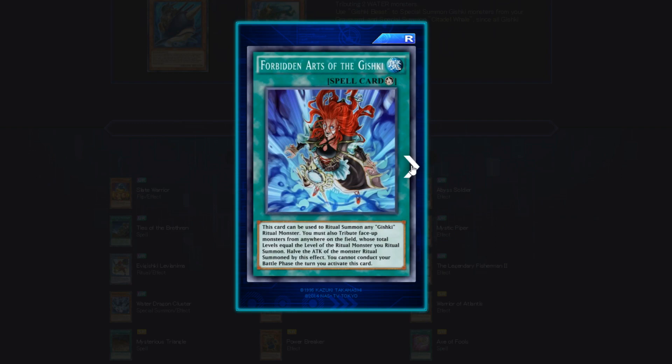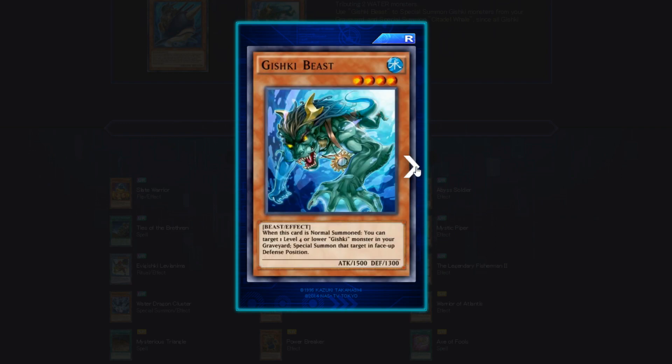Forbidden Arts of the Gishki — a Ritual Spell card. This card can be used to ritual summon any Gishki Ritual Monster. You must also tribute face-up monsters from anywhere on the field whose total levels equal the level of the ritual monster — and have the attack of the summoned monster halved. You cannot conduct your battle phase. But it says anywhere on the field — does that mean you can tribute your opponent's monsters too? That would be like a Soul Exchange ritual summon.